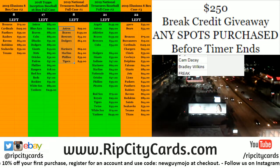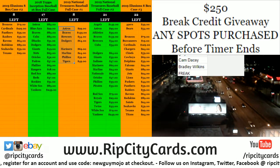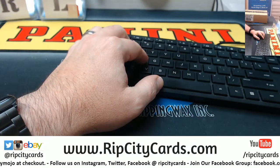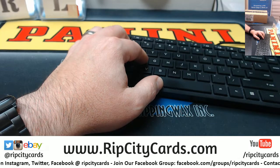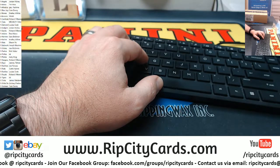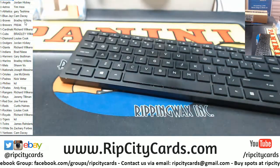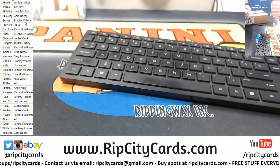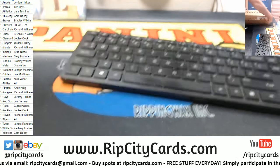Hey everybody, Cardboard Jesus with you. Welcome — we're gonna do the 2019 National Treasures Baseball full case, number one. Rip City card style. All right, these are your teams. Let's crack this thing open. This one I picked — it's got a weird double Panini seal on it. I picked it just because I'm feeling it.